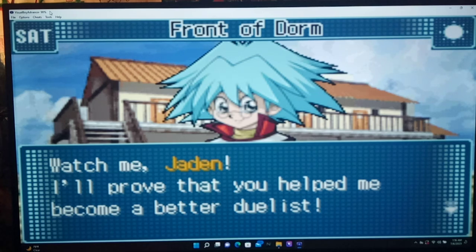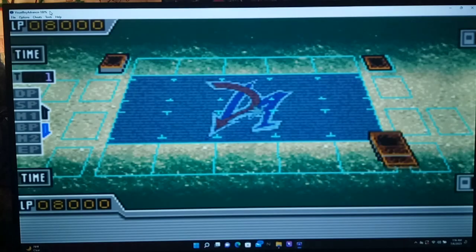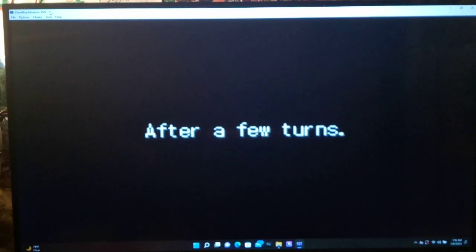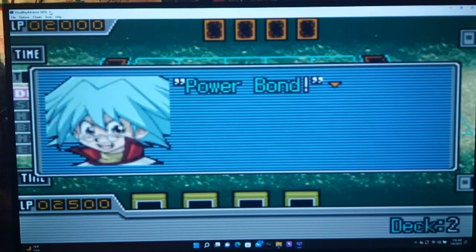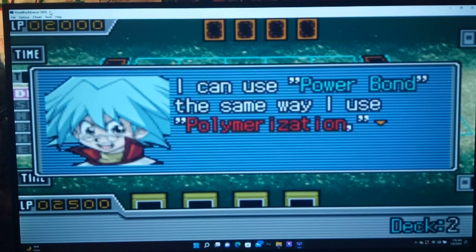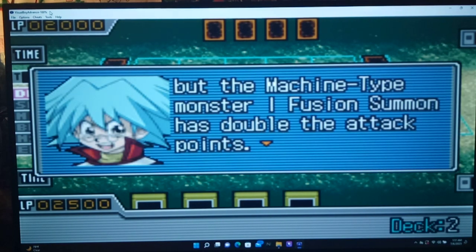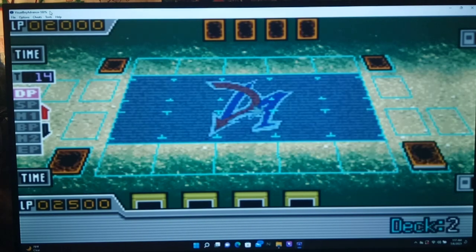Watch me, Jaden — I'll prove that you helped me become a better duelist. Wait, is this the event? Maybe it is. Let's just pick heads. After a few turns — I draw. I think this is the event, guys! Listen to that music. Powerbond! I can use Powerbond the same way I use Polymerization. Cyrus looks a little nervous about using Powerbond — much like in the anime. The Machine-type Monster Eye Fusion Summit has double the attack points. However, my brother won't let me use this card. I think we got the event!